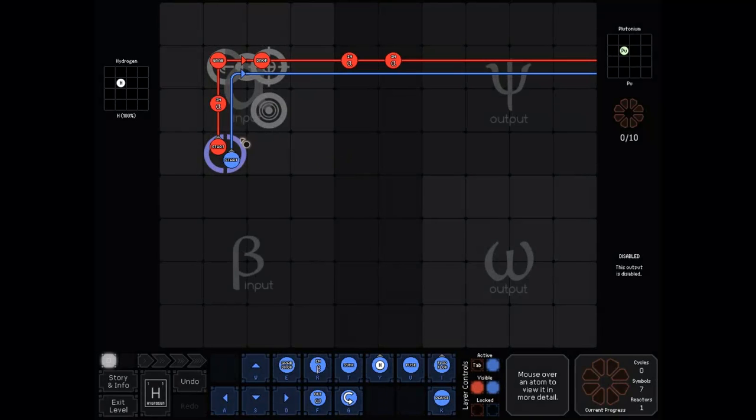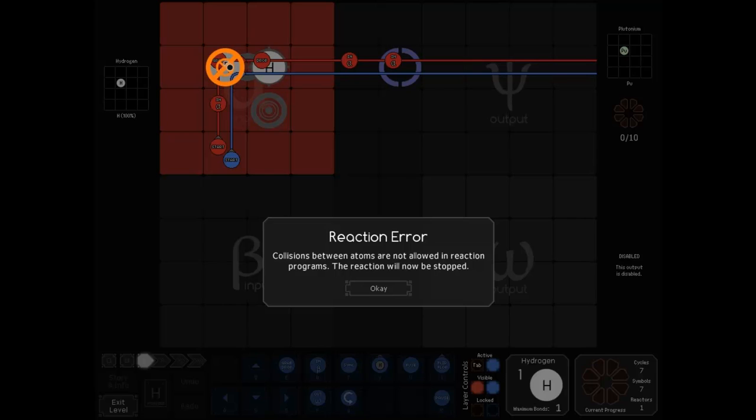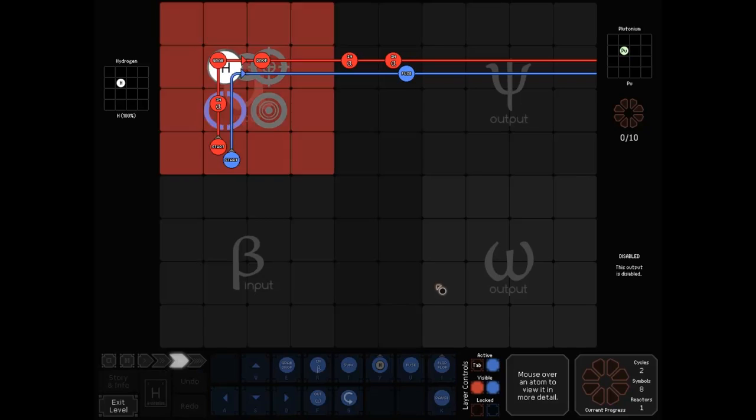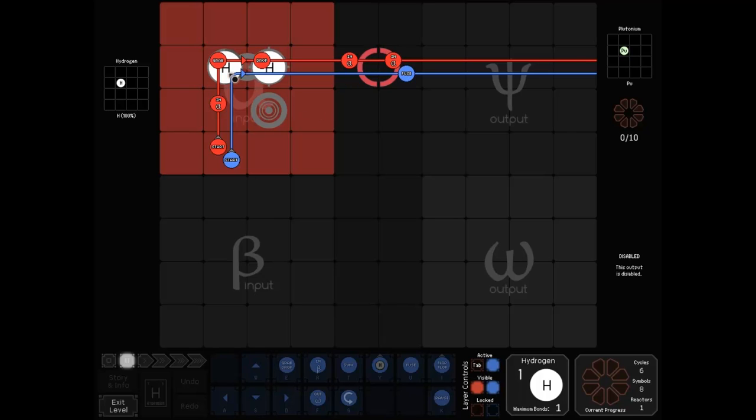Here's an interesting little quirk. So we get a hydrogen, drop it here, input another one, then input a third hydrogen — and the solution breaks. It tries to input an atom on top of one that's already there. If we put a blue fuse there, we're about to hit two commands simultaneously. What should happen is that red inputs first and the solution breaks, because red happens before blue. But for some reason it doesn't here — blue fuse has priority over red input. I don't know if this is a bug or a feature, but it's something you might want to know.